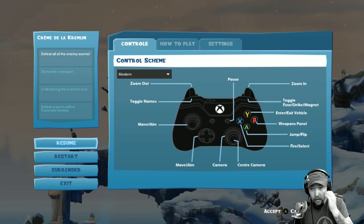We're here in Creme de la Kremlin, which is one of the single-player missions. It allows us to construct anything we want and it kind of teaches you about crafting. When you're crafting, you collect things and resources that come down in crates, or sometimes you can dismantle weapons to get resources. Then when you go to craft something, there's a crafting menu and each thing you want to build costs a certain amount of resources.